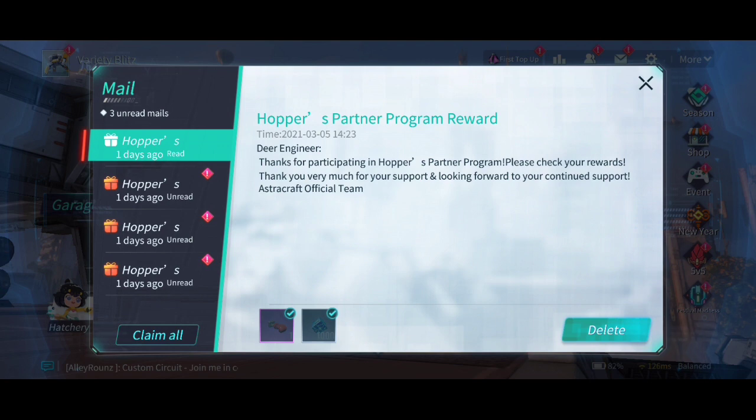What's up guys, let's hear an update. We now have the Hopper Spartan program reward. We did claim one set of rewards which is a module skin, a mecha drill, and one thousand source stones.